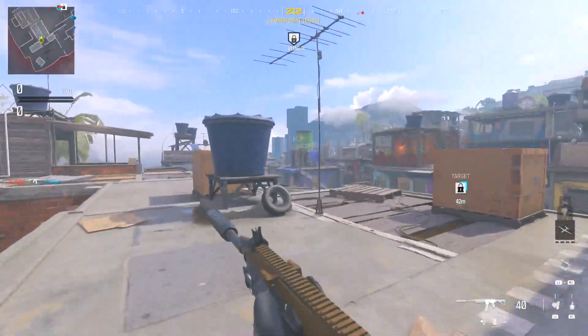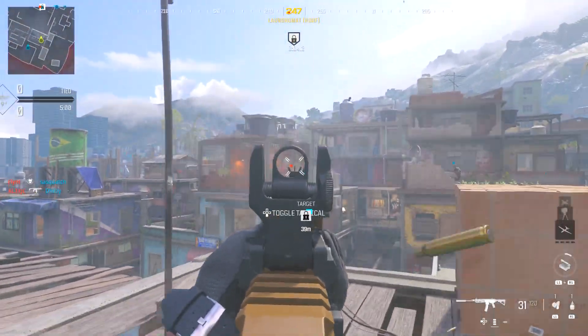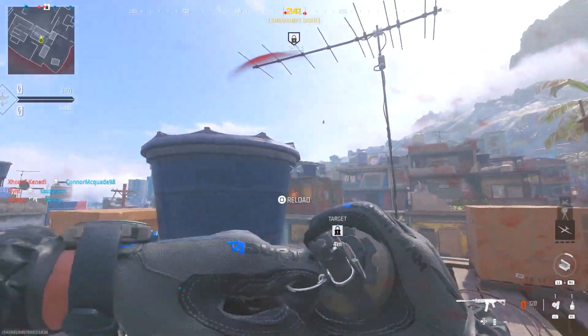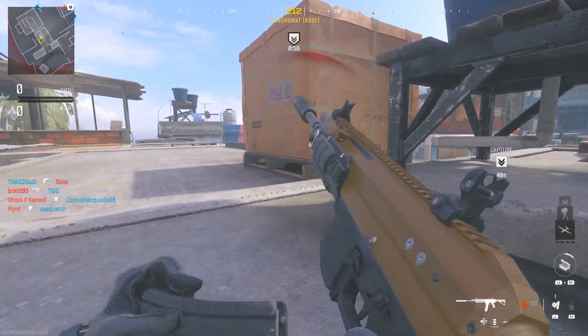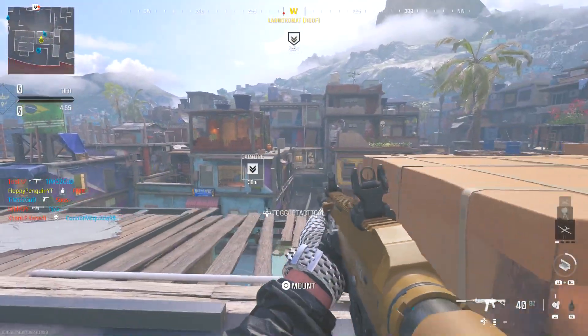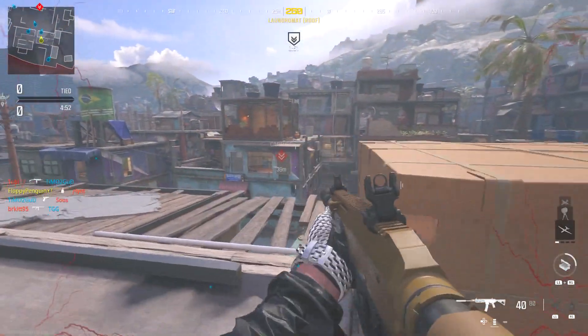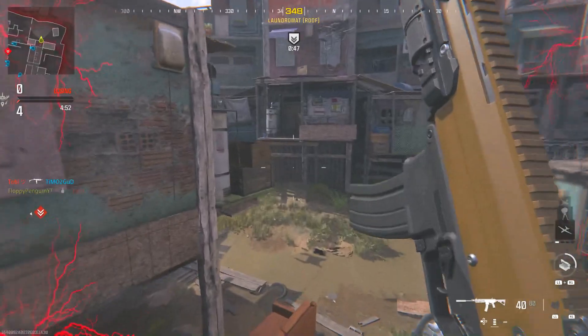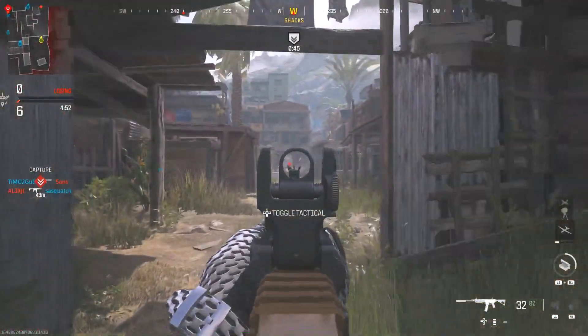Welcome back to the channel. In today's video we're going to be looking at what I believe to be the best assault rifle in the Modern Warfare 3 beta so far — probably the strongest weapon alongside the Striker. We are looking at the MCW, which is a very powerful assault rifle and also very good as a run-and-gun SMG-style weapon.